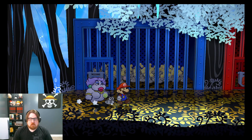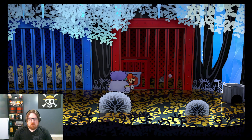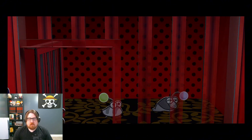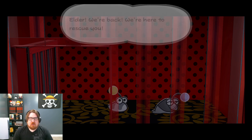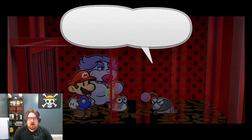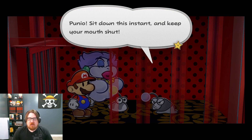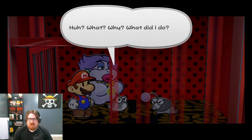Let's go back. Need the blue key though. Elder! We're back! We're here to rescue you. Foolish child, bro! He got five times... Punio, sit down this instant and keep your mouth shut! Bro, is he a villain? Huh? What? Why? What did I do?